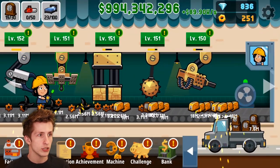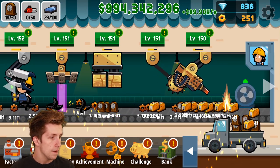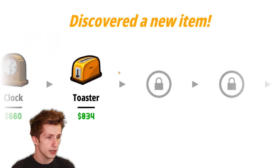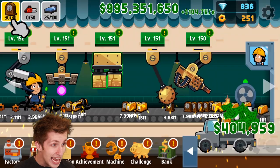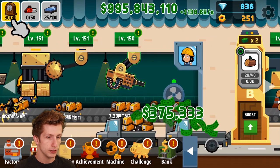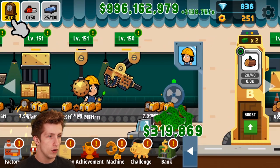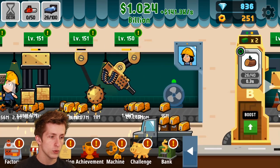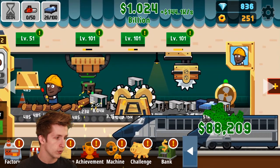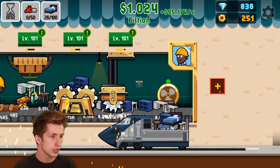Now we have 900 million dollars to work with. We're making a bunch of toasters — oh, we discovered a new item, a blender. Now we have all of these things we're making, and we already made another 30 clocks which gave us 27 million dollars. Over here we're making a bunch of beds.